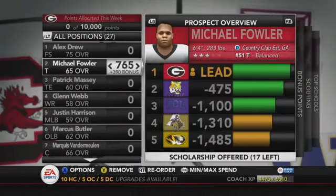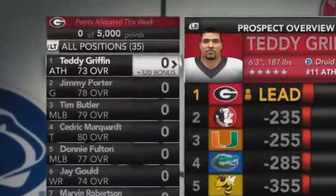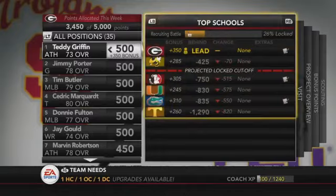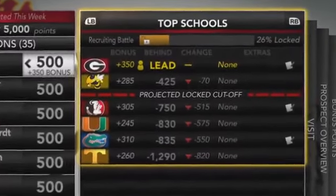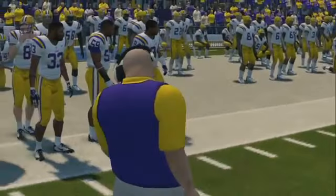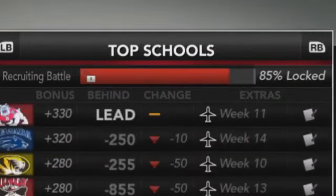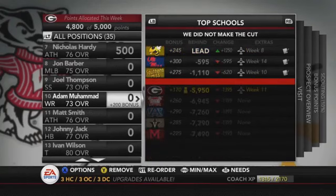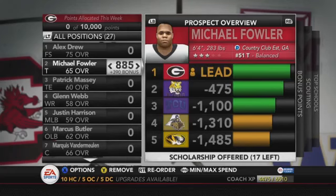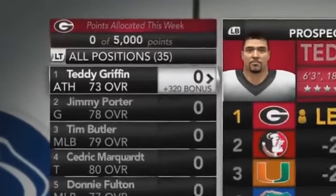In NCAA 13, if you knew what you were doing, you could go after five-star prospects with a lower-rated team — give them the right promises, the scholarship visit, and an hour of attention every week, and you might end up with that player even on Heisman difficulty. Skill-based mechanics may sound good, but I honestly think logic should prevail here. Realism matters to me a lot more than skill when I'm doing a dynasty. For example, a very good high school receiver who could be dominant as a freshman probably wouldn't want to go to a school loaded with receiver talent where he'd sit the bench.